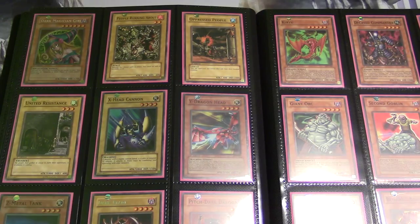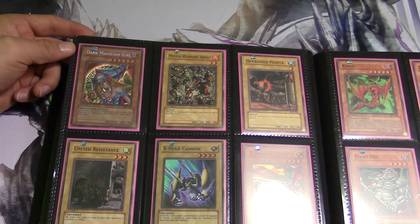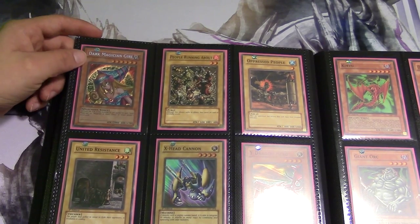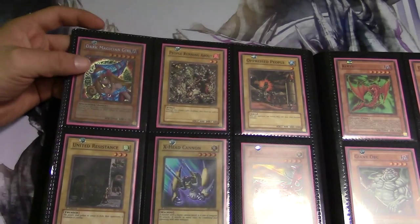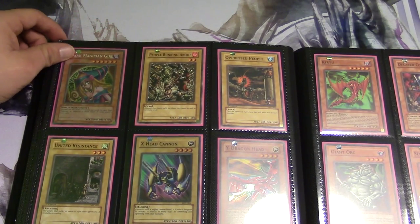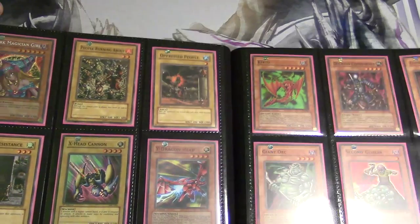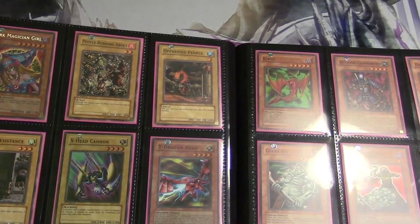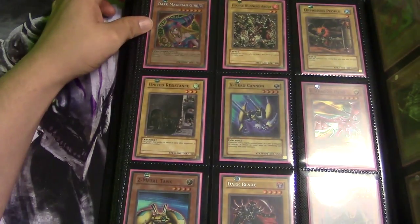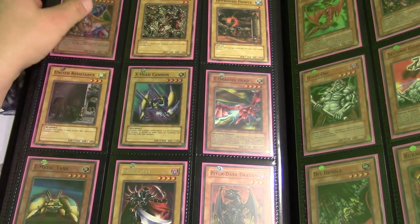Let me fix my lighting. My son's crying in the background. Anyway, here we go. We have Dark Magician Girl, of course — first edition. This card was hard to find... just kidding, I've always had it. Here we have People Running About — they ran out of ideas when they made this card so they just called it People Running About. We have Oppressed People again — ran out of ideas. United Resistance. X-Head Cannon — super rare.